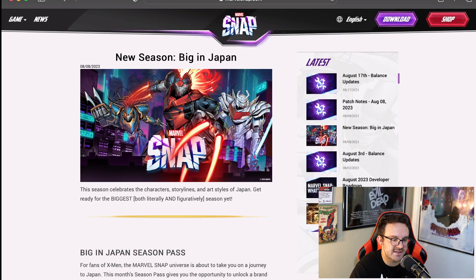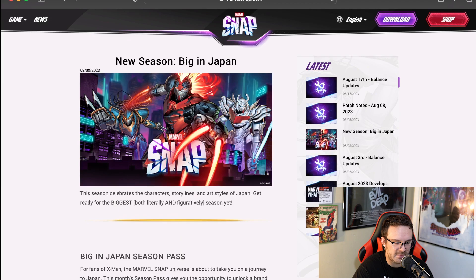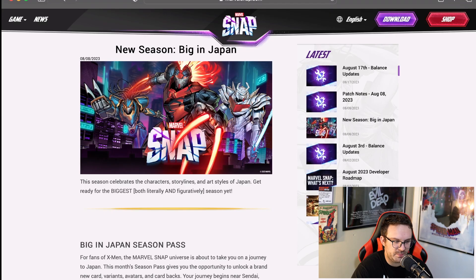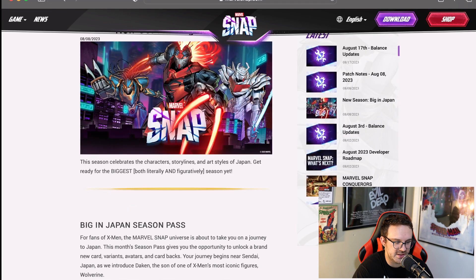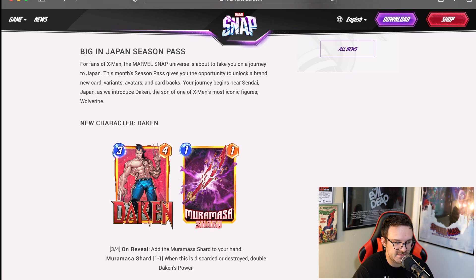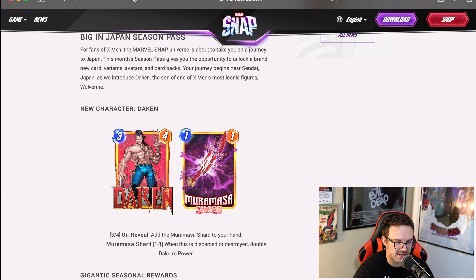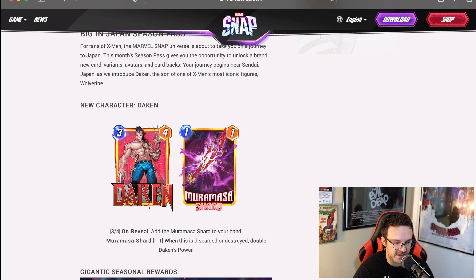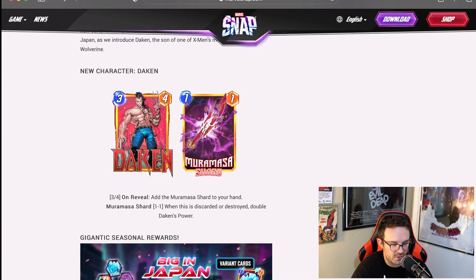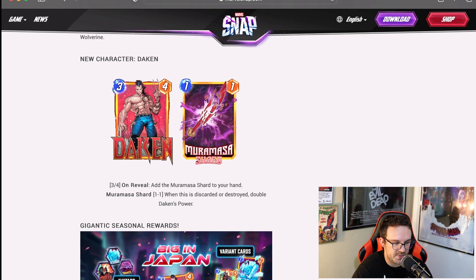Now we're going to be talking about the new season, and that is Big in Japan. When I first saw this season I was like, why are they doing another X-Men season pass? But after looking at it, it does look pretty cool — it's giving me kind of a Gundam vibe, replacing a lot of these characters with robotic exosuit type skins, which I think is pretty cool. The season pass gives you the opportunity to unlock a brand new card, variants, avatars, and card backs. Your journey begins near Sendai, Japan as they introduce Daken, the son of Wolverine. Daken has a cost and power of three over four with an on reveal ability that adds the Muramasa Shard to your hand. When the shard is discarded or destroyed, it doubles Daken's power.